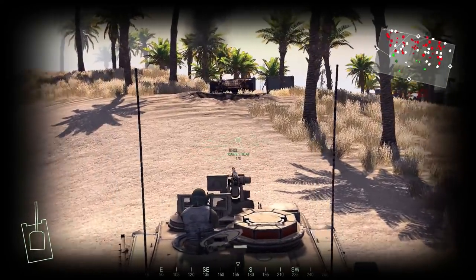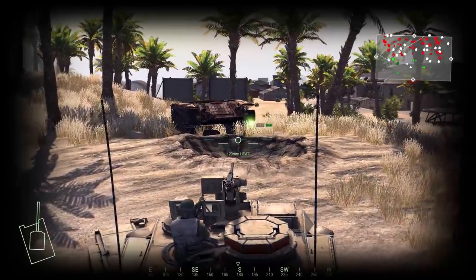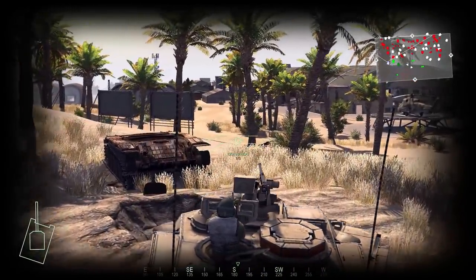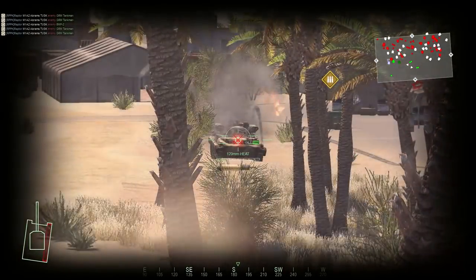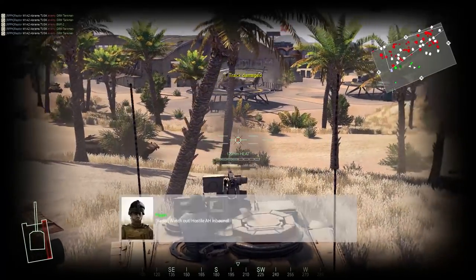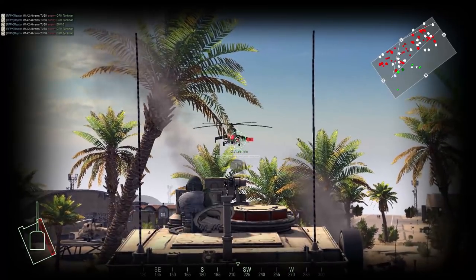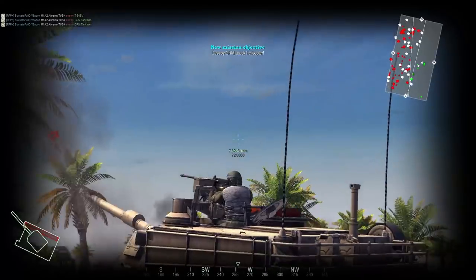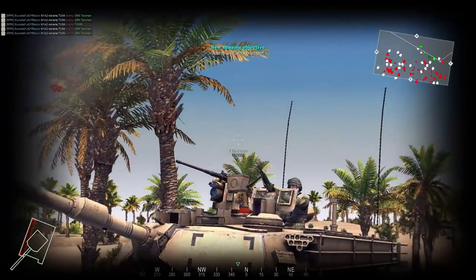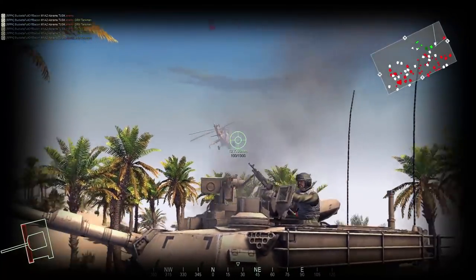Being tracked will allow the enemy armor to envelop us, and that's definitely not something we want to happen. We probably want to keep HEAT rounds loaded just in case we encounter heavy tanks and to make sure we get one-and-done hits on vehicles. I'm tracked too — oh, enemy helicopter! .50 cal's up. Get wrecked! Switching over to 7.62. He's passing over the top — get that .50 cal back up. He's down!